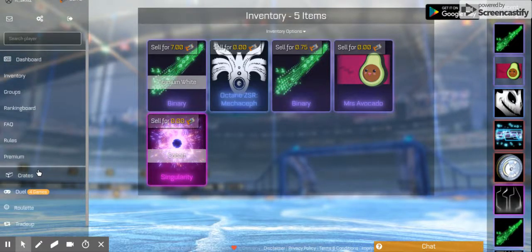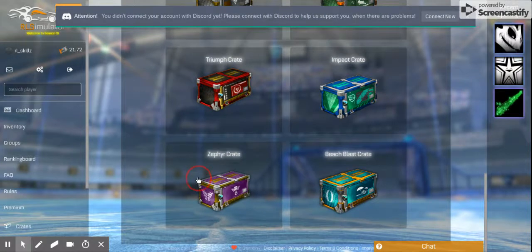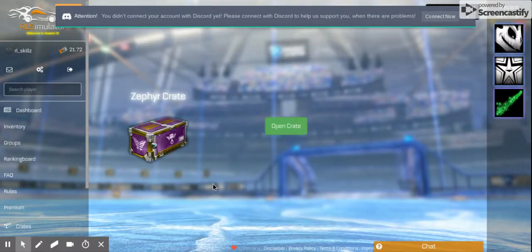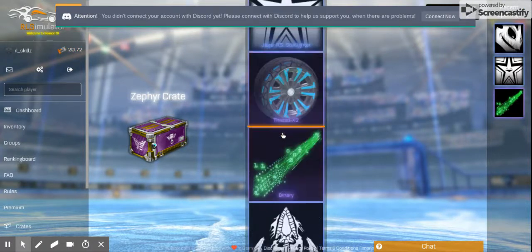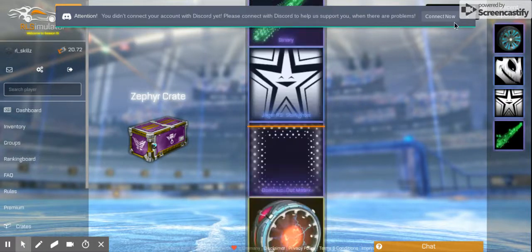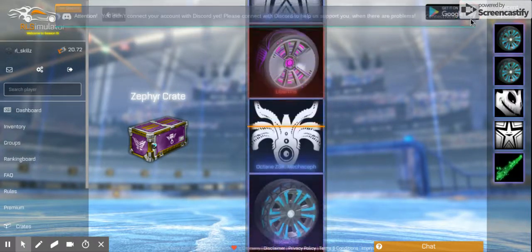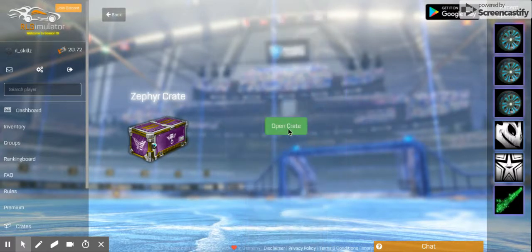It sells for zero keys right now, so when they fix that I'll probably end up selling it on the marketplace. I don't know how to put stuff on the marketplace just yet. Going back to the crates — here we go, the fourth crate. We got some FredX2s, very nice indeed.